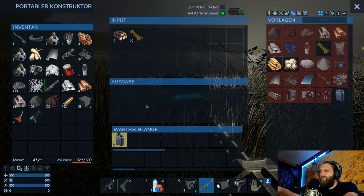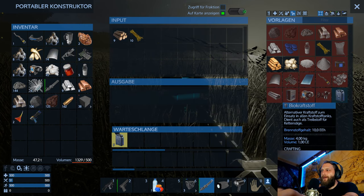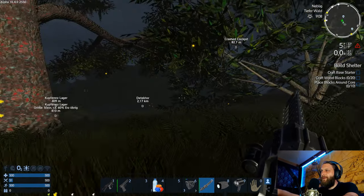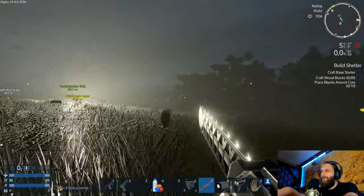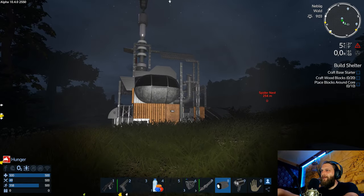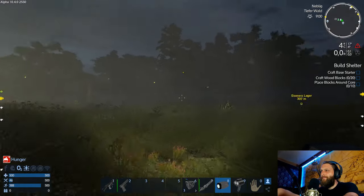Nun spielen wir jetzt schon 20 Minuten – Meine Fresse, schnell rum die Zeit. Mach mal gleich ein paar mehr Treibstoff hier. Wie ich da jetzt noch die Basis erkunde – wir haben auch noch ein bisschen Zeit. Nachladen. Und dann nehmen wir mal ein Scheinwerfer – reicht uns das denn? Ja, das reicht uns erstmal als Licht. Wir haben noch Scheinwerfer hier. Hunger – oh, das ist schlecht. Wir haben echt zu wenig Essen mitgenommen.